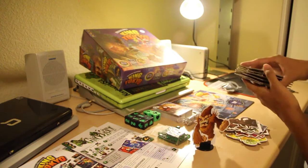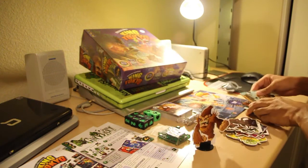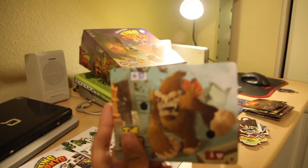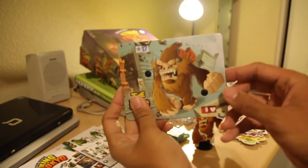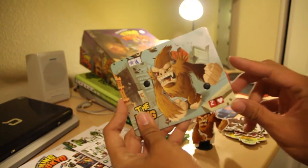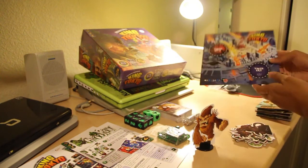And then each one has their own corresponding little health marker and victory points card. The cool thing about this is that they have their own little counters — these little slide counters for your victory points right here and your health points right here. And for the board, it looks like all you have is just a little map of Tokyo.